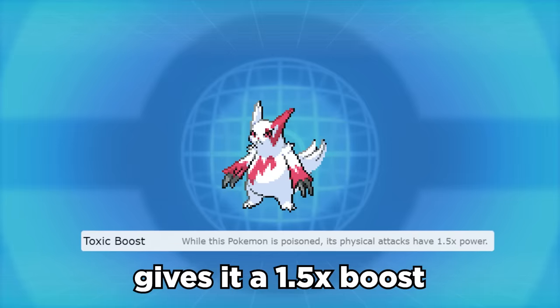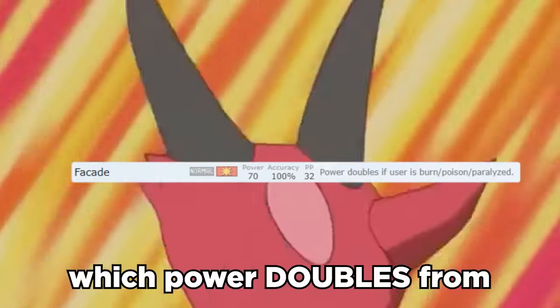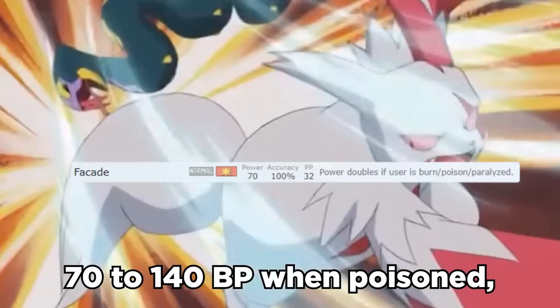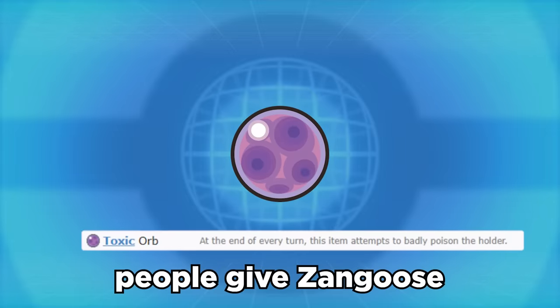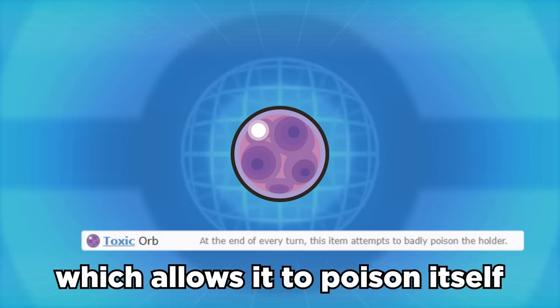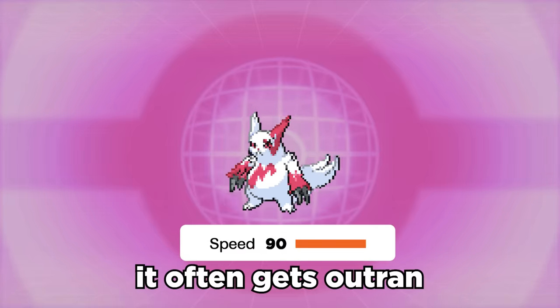Zangoose's unique ability Toxic Boost gives it a 1.5x boost on its physical attacks. Paired with the move Facade, which doubles in power from 70 to 140 base power when poisoned, this thing can hit extremely hard. Most often people give Zangoose the Toxic Orb held item, which allows it to poison itself. However, with a base speed of only 90, it often gets outrun before it can go off.